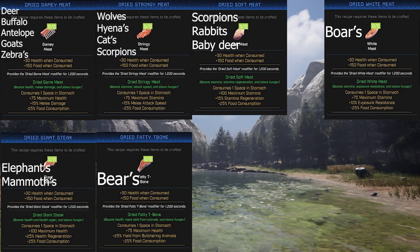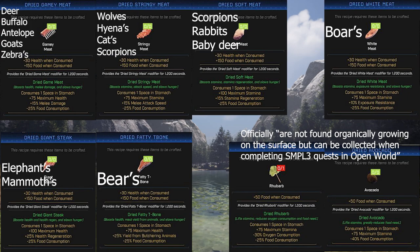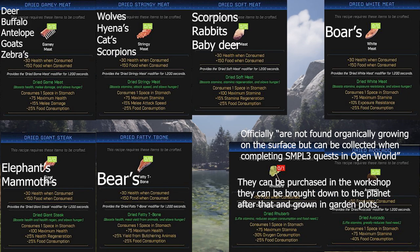The other two I'll include are dried rhubarb and dried avocados — those just come from missions. The dried avocado looks awesome: negative 40% food consumption. If you're not going past tier one, great. But you'll still want that plus 75 max stamina because the buff is going to go away. The dried rhubarb is a negative 30% oxygen consumption. So you mix the 30% oxygen consumption, put in that food consumption, maybe find something for less water consumption — that sounds like a great combo.